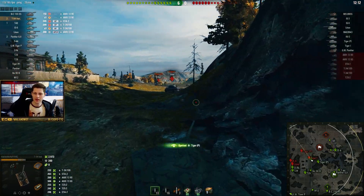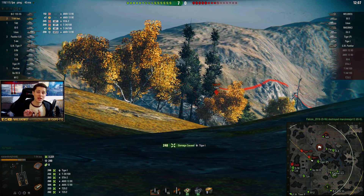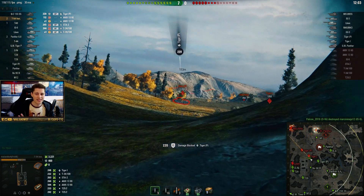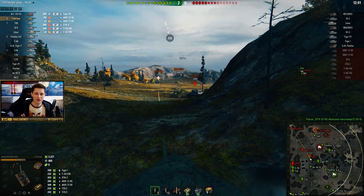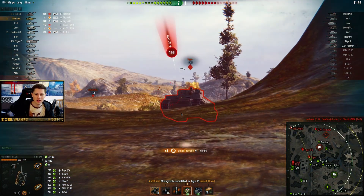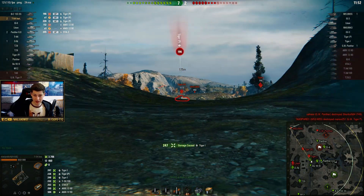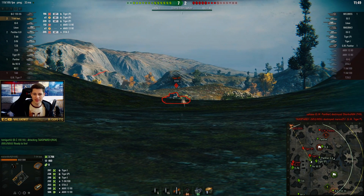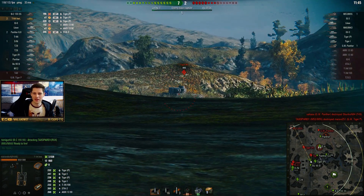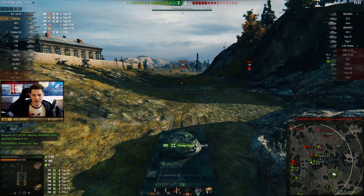I'm just going to go to town with a Tiger I here. Poor tier 7 heavy — tier 9 mediums against tier 7 heavy tanks, that's just not fair. Especially at distance, they have no chance to spot you, the armor is so bad, you can just auto-pen them pretty much. Even with the Lightweight, you can try to play with your armor against those heavies — I'm playing hull-down here, the Tiger P doesn't really have a shot at me or can't really pen me.